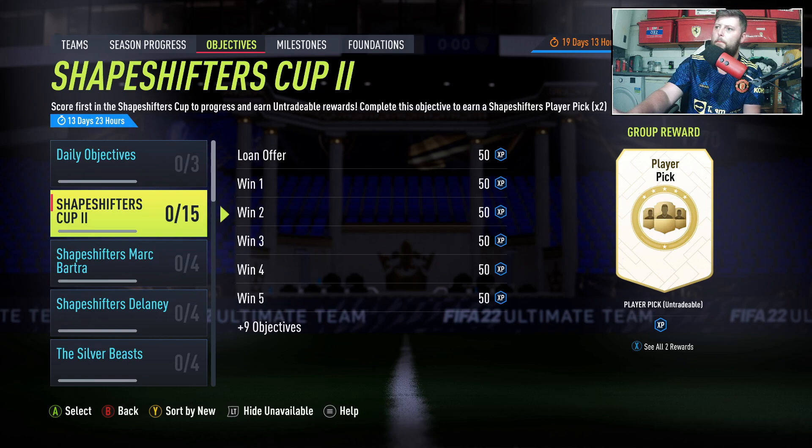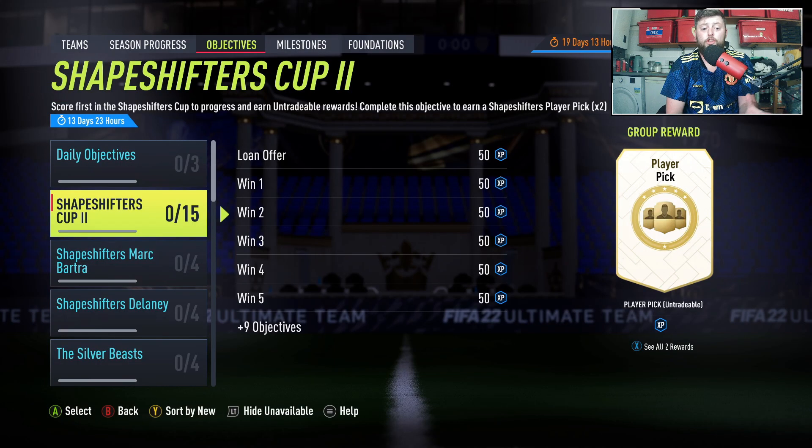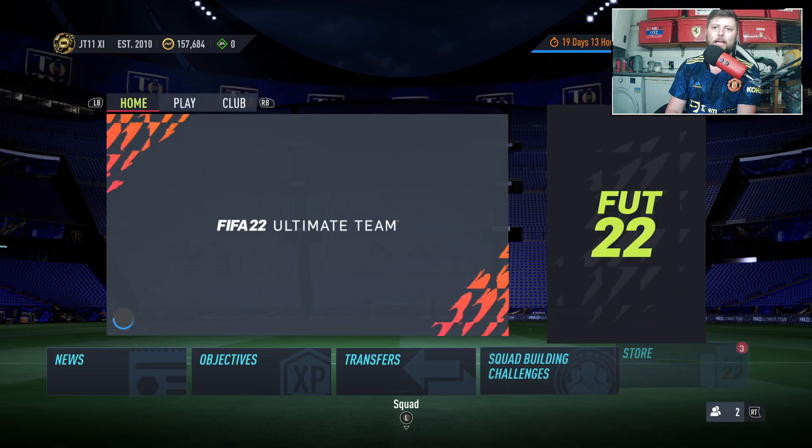Checking Footbin — they don't actually have the final reward either. But it does say: complete this objective and earn a Shapeshifters player pick times two. I think that's one player pick — I'm not sure if that's a one-of-two or a one-of-three player pick for the third team. You may be able to get a Hero in that. We'll find out on day 21.